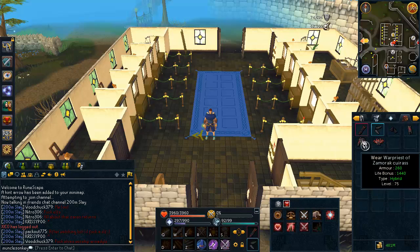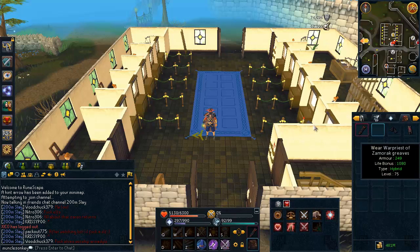First of all, what you need to know is if you have not done World Event 1 and World Event 2 — during those World Events you could buy the armor, and that also gives you some advantages later on, which I'll talk about. But first, let's check out the stats on these armors.